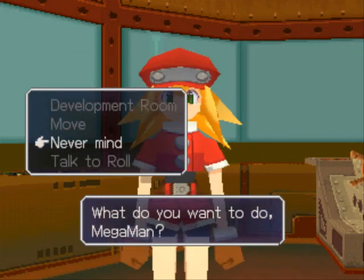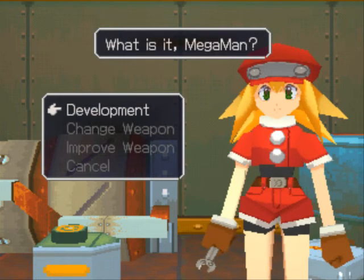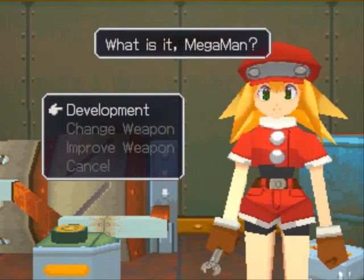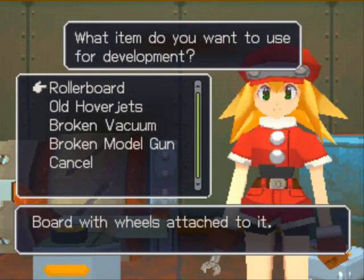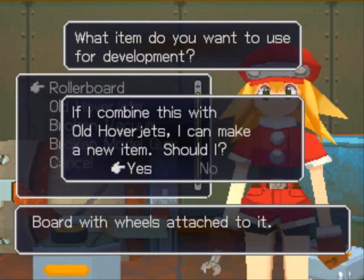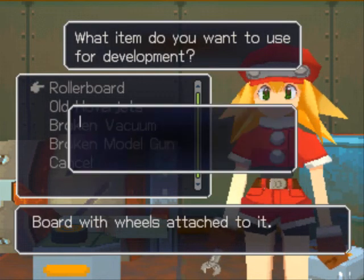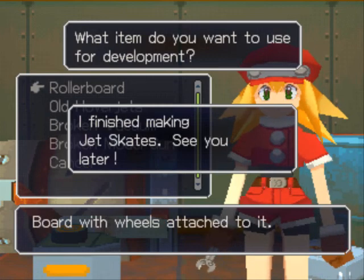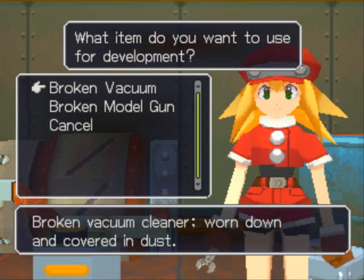Real quick, we'll go through the commands that she has for you. Development room is basically where you make new weapons, items, and improve your special weapons. Development lets you create new items from the things you have. With the roller board and the old hover jets we found, we can actually make a new set of shoes — jet skates — that let you move faster.